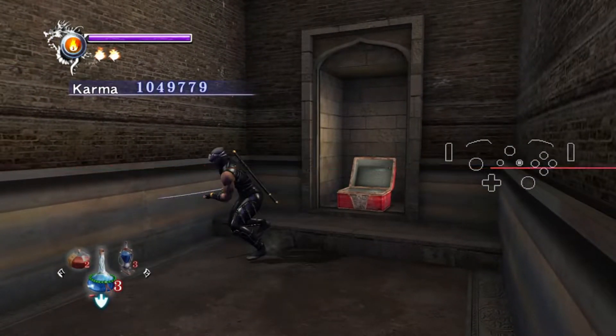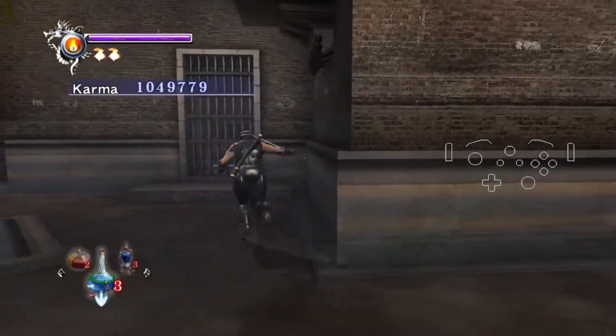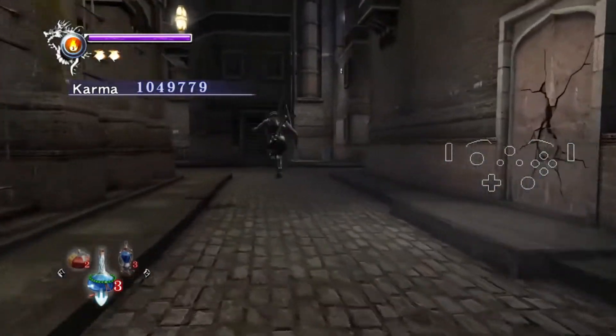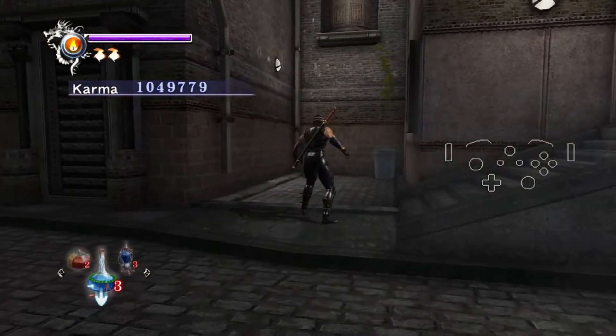After you open the box, you get plenty of cash — 5K. Then make sure to not trigger the fight. Roll over here. There's also a way you could skip the Spider Ninjas by going through this shortcut.